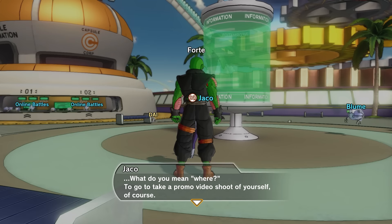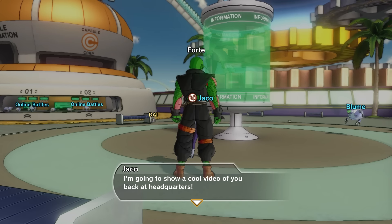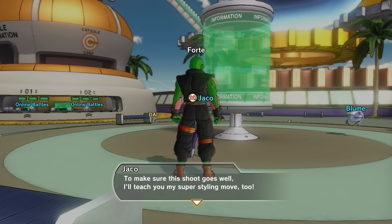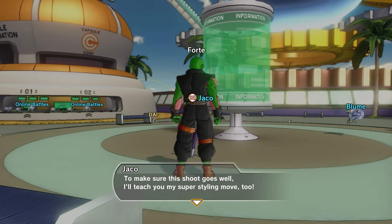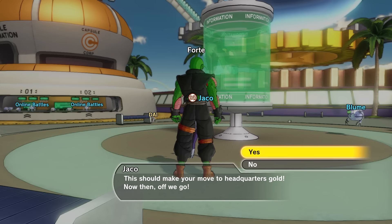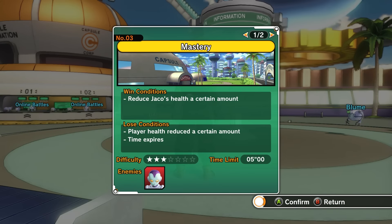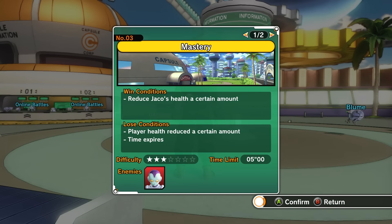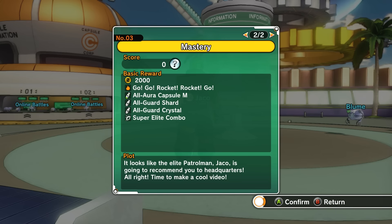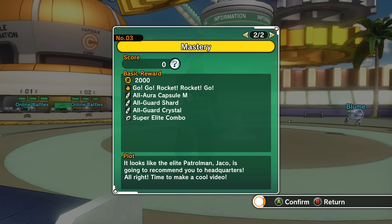What do you mean where? To go take a promo video shooting, of course. I'm going to show a cool video of you back at headquarters. To make sure this goes well, I'll teach you my super styling move. This should make your move to headquarters golden - now then, off we go. What, we're shooting a video? The objective is to reduce Jacko's health to a certain amount. What do we get? Super elite combo - okay, it's a melee move, so we'll have to try this with Arcticon.